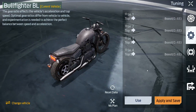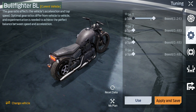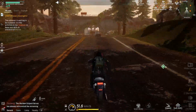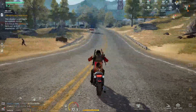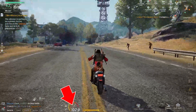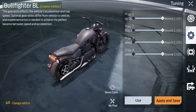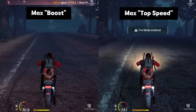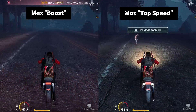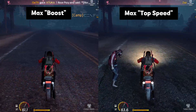The gear settings confuse players the most, so listen carefully. Vehicles in Undawn have multiple gears — for example, my motorcycle has four. Previously you could only see gear changes by watching the speedometer needle, but after the update the current gear is clearly indicated on the speedometer. The settings in the gears section affect how quickly they shift. With maximum boost, second gear engages at 65 km/h, while with maximum top speed it will only engage at 70 km/h.